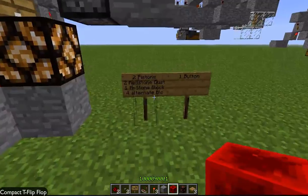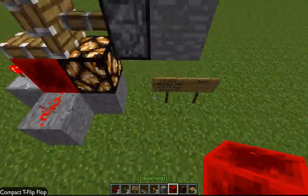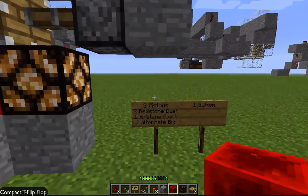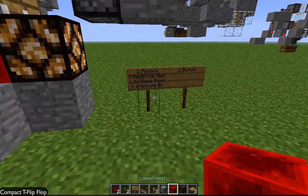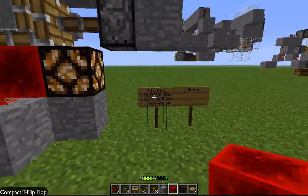So this is how you make it: two pistons, two redstone dust, and that's basically it. Forget about these four, because these are just showing you the output areas. One redstone block, which is what I've got in my hand — which is that block, just where I'm pointing.